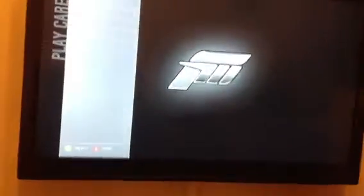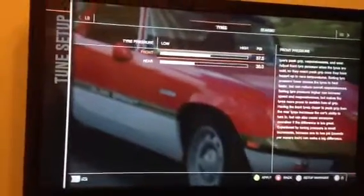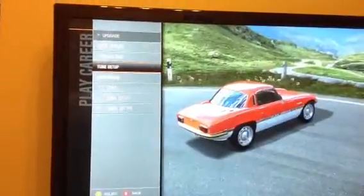First of all, you go on Korea, click on upgrade — whatever car you're in — go to tune setup, press anything on that. You put your friend up to 37.5 and that down to 20.5, then click apply, then you back off.